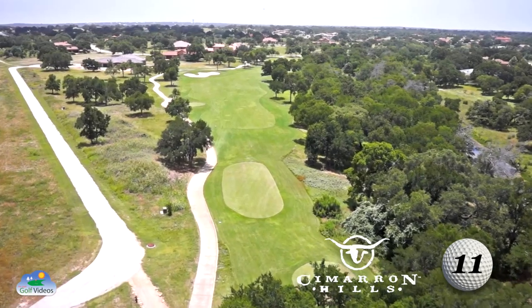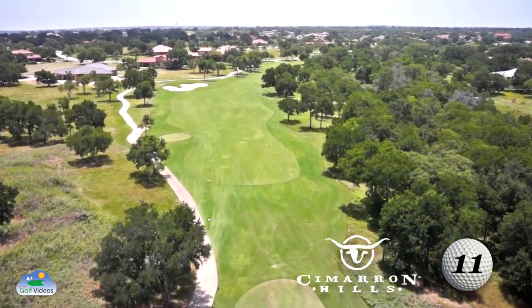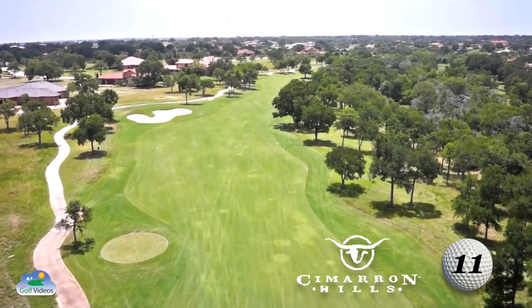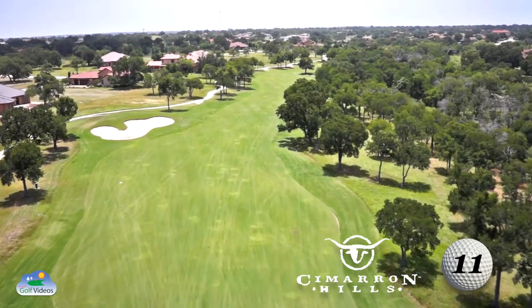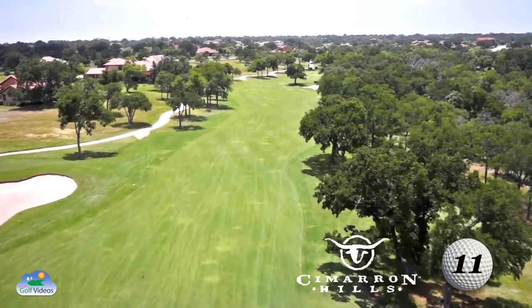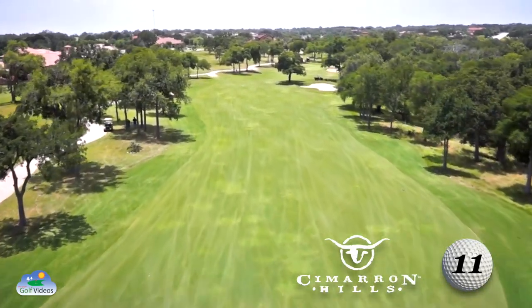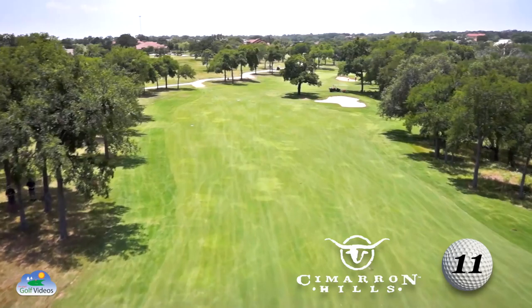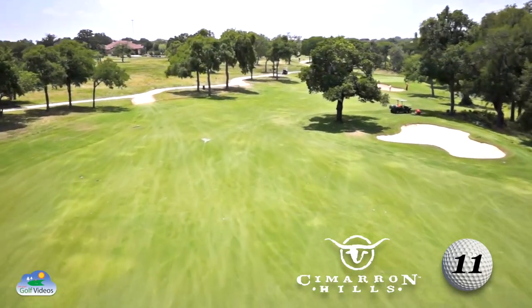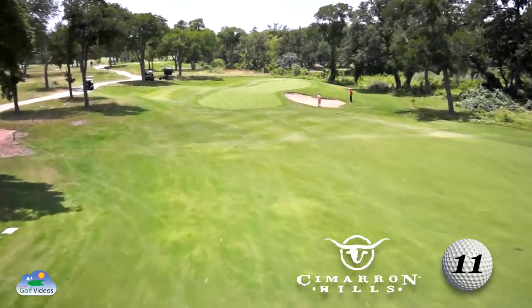Hole number eleven. This par five follows alongside the south fork of the San Gabriel, with a tee shot that should favor the left side of the fairway. This will give players the best opportunity to attack this par five and avoid the large oak tree on the right-hand side of the fairway. A narrow, sloping green provides the final challenge for this hole.